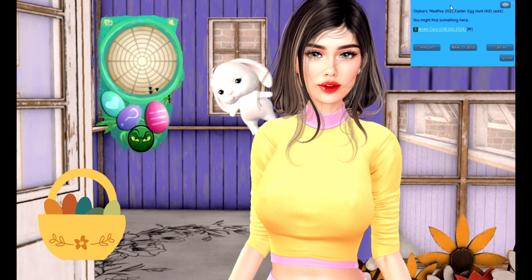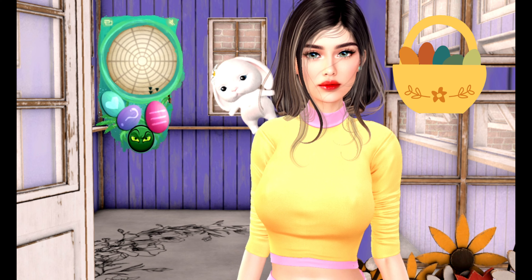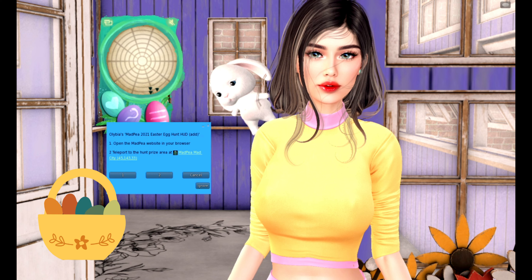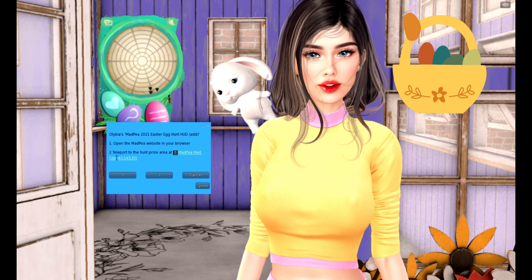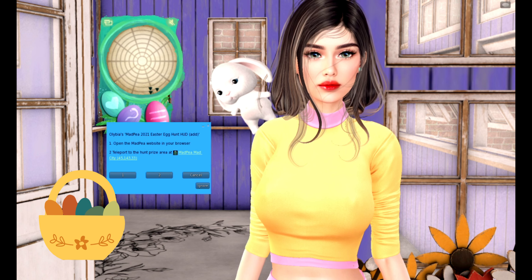The purple egg button is your destinations — click on it to teleport to the participating sims. The MadPea logo has the direct link to the MadPea website where you will find all the information needed about the Easter hunt and more.